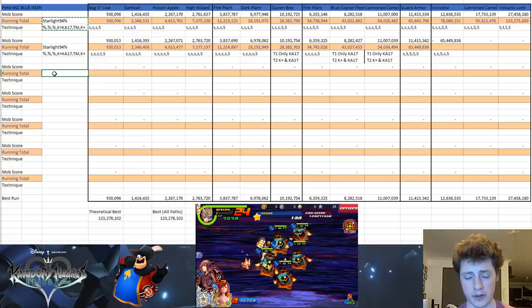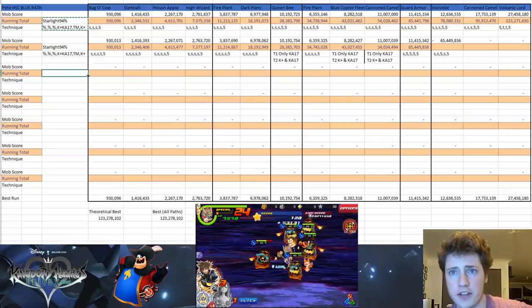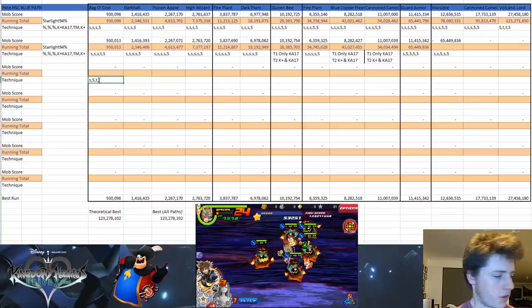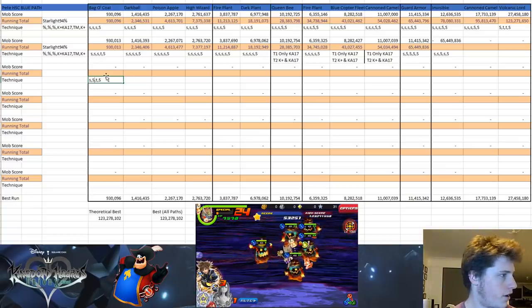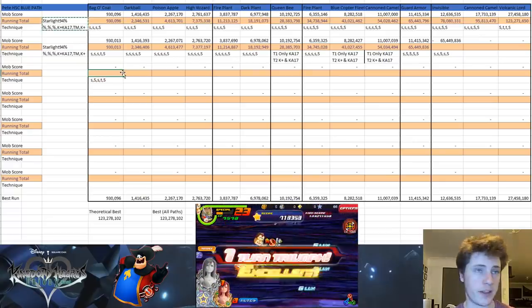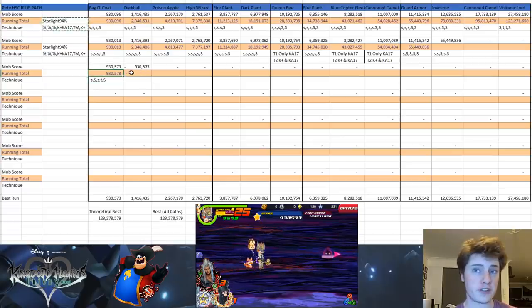If we use Sora now he gives plus 4 upright strength on his own, then we add that to the plus 3 we got from Mickey. It did 1 damage so it's barely going to affect our point score. Let's swipe there and tap here. So let's write this down — we did a swipe with Xemnas, a special with Mickey, a tap with Kairi, and a swipe with Shin, then tap and special. Now put the points in the orange cell: 930,573. That was 500 points more for the first mob of enemies than I've ever gotten before.